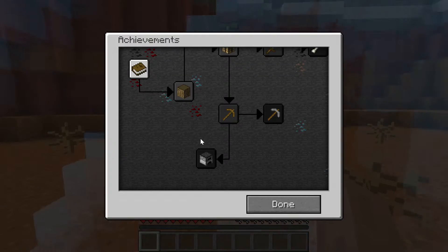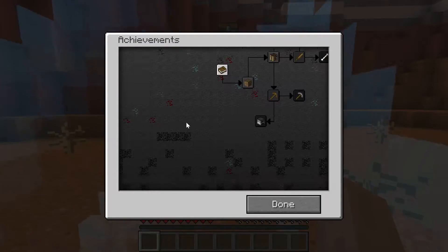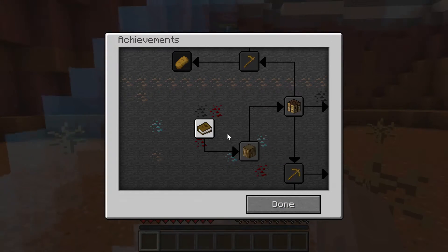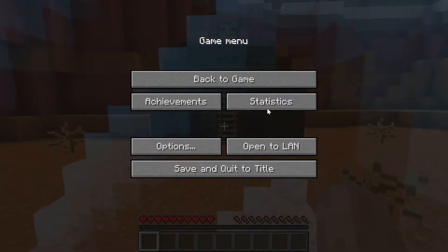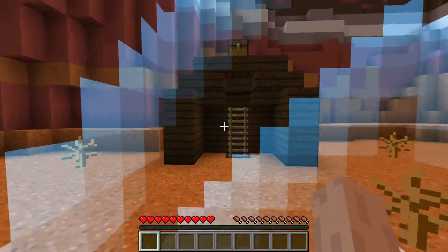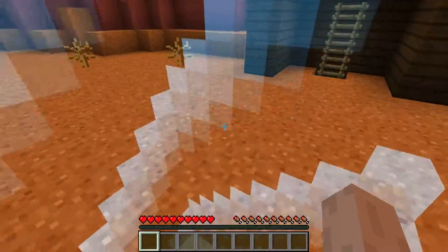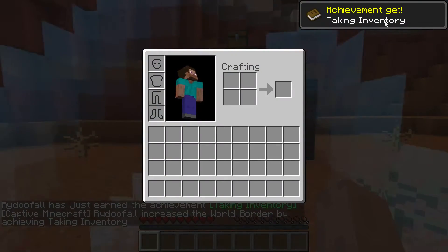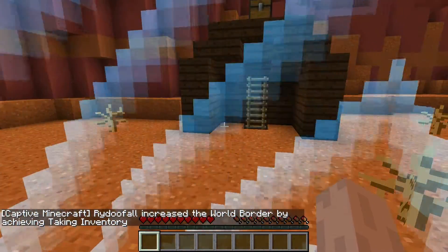I've been told by the instructions not to break these quartz blocks because that's where the rewards will show up, and they might not show up if I break them. So I can't punch or break anything — all I can do is look at our achievements. The achievements are the things that are going to expand the world border. Normally a world border is about a thousand blocks, just big enough to keep people in their places. We have all of these achievements available right now, and I don't think you have to follow them in order.